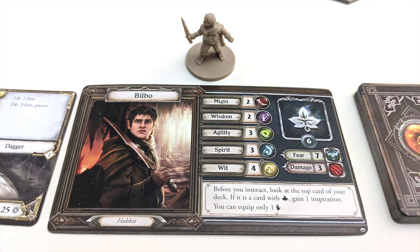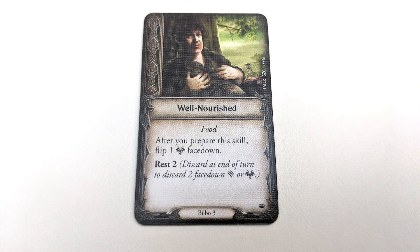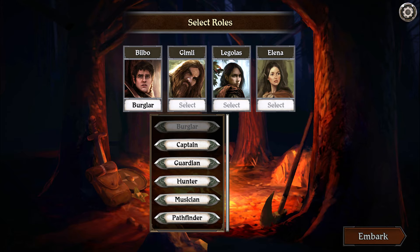Roll for Crit presents: each player sets up with their hero figure, card, and starting items. You'll also have a skill deck, which is made up of various skill cards — some basic skills and some specific to your chosen character or role, which you'll decide on before the game starts.